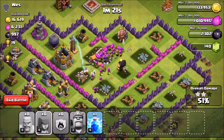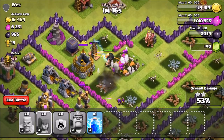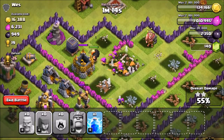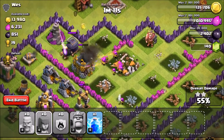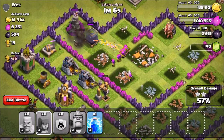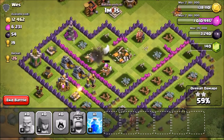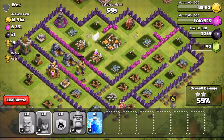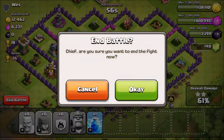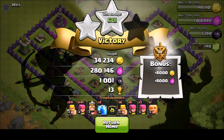It looks like the giant is going for the mortar and the archers are taking out a lot of buildings. Another giant is actually distracting the wizard tower — quite unexpected, but it helped quite a bit. We're going to be able to get that dark elixir and most of the loot in this base. There's almost no loot left over — a very successful attack. I didn't expect to get that dark elixir, but it's a very solid result.